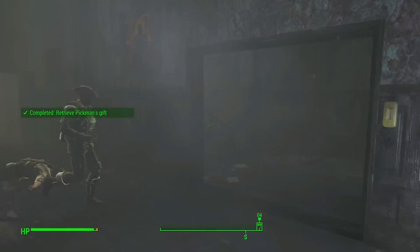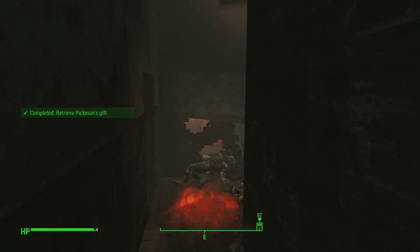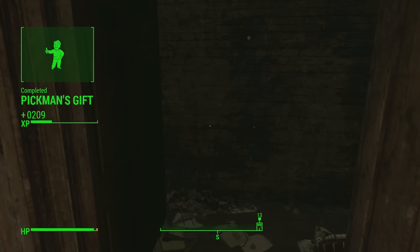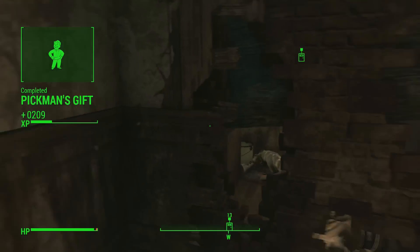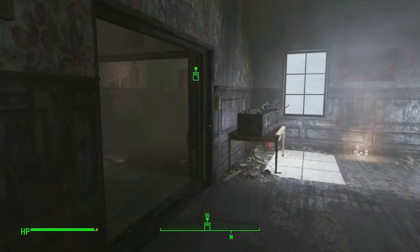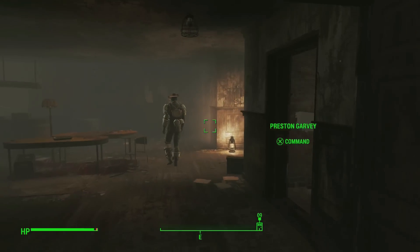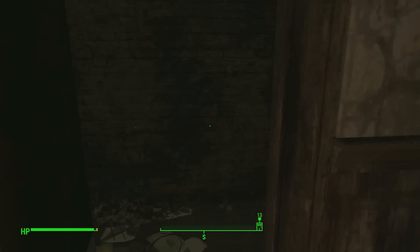Now I'm going to show you how to actually get down to the basement, because when you run over here there will be a door and it's locked - it's a master lock. If you can't pick that, you can go to the third floor of this building and there is a way to get down to the basement from there. But if you have the perk, you can just go ahead and open it up.